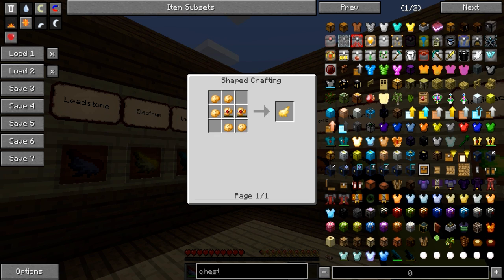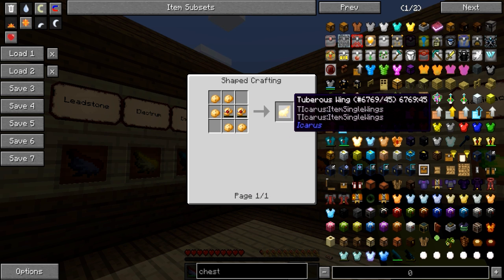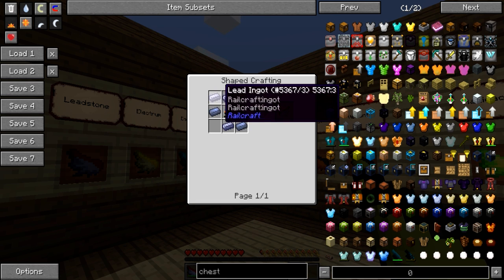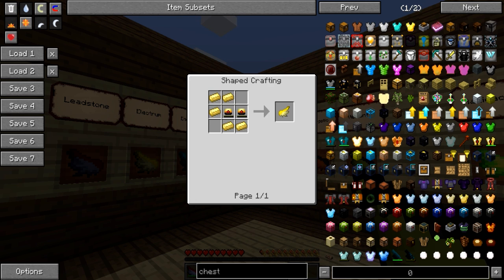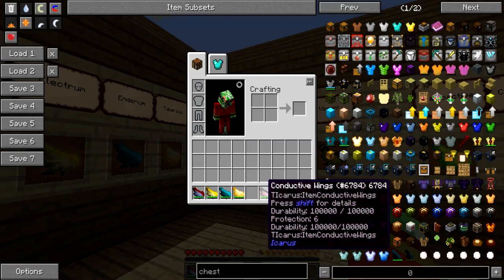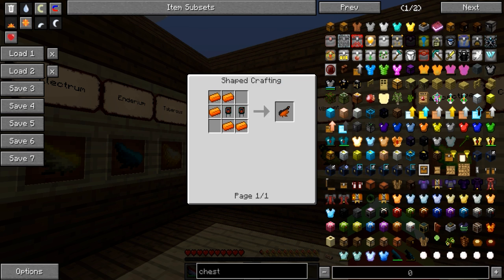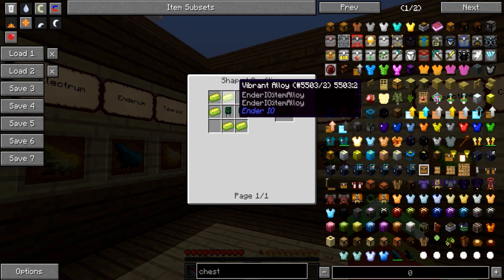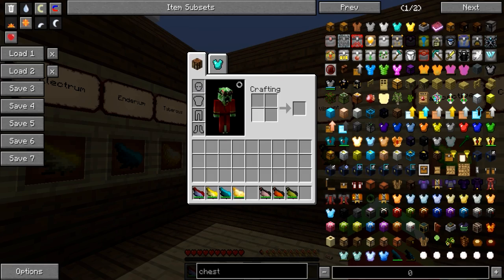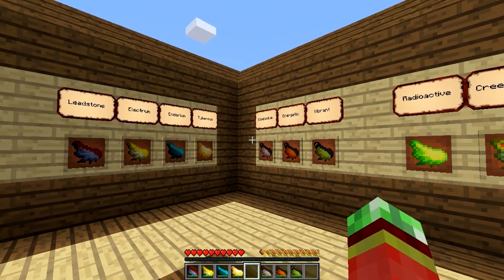Thermal Expansion recipes: Turbious wings use 5 pieces of Turbious and a Turbious flux capacitor; Leadstone uses 5 lead and 2 Leadstone flux capacitors; Electrum uses 5 Electrum and 2 redstone flux capacitors; and Enderium uses 5 Enderium ingots and 2 resonant flux capacitors. On the EnderIO side: Conductive uses 5 Conductive iron and 2 basic capacitors; Energetic uses 5 Energetic alloy and 2 double layer capacitors; and Vibrant uses 5 Vibrant alloy and Octetic capacitors. Keep in mind you need 2 of each wing to actually fly — combine them and you get the fancy wings to put on your back.